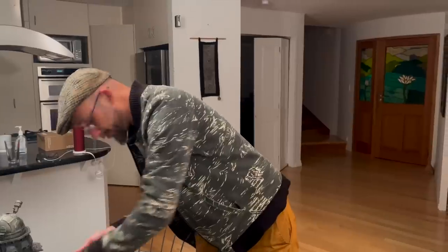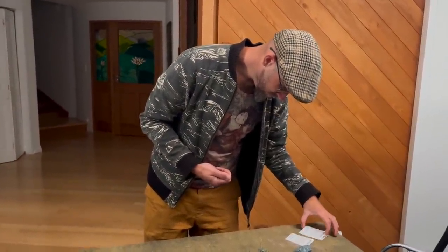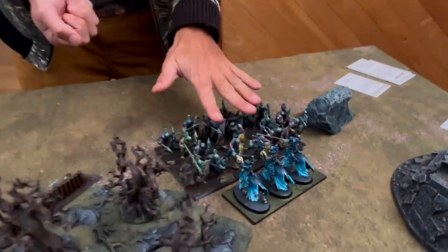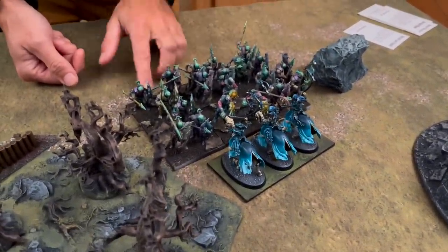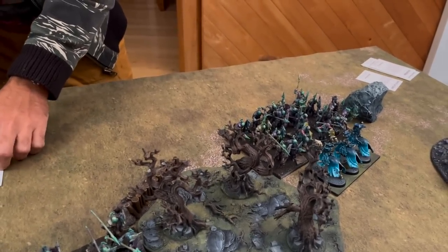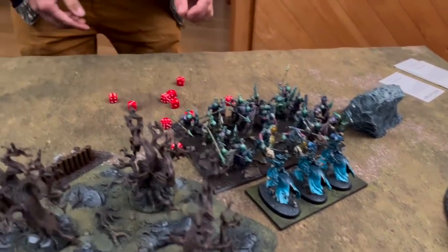Moving on to the monstrous infantry combat - you assign dice before rolling, assigning at least three to each engaging unit. If engaged in flank or rear, you can only put maximum five dice to a flanking unit and three to a rear unit - a neat way to penalize retaliation rather than giving an attacking bonus. Monstrous infantry attacking light infantry is three-plus, but with Strong Attacks it shifts to two-plus. They also have Brutal - re-roll failures. Rolling ten dice at two-plus with re-rolls.